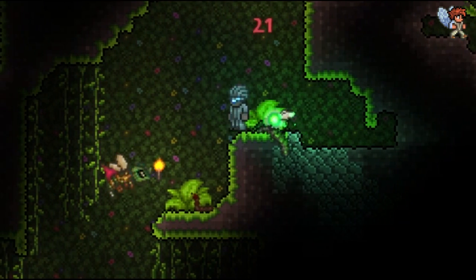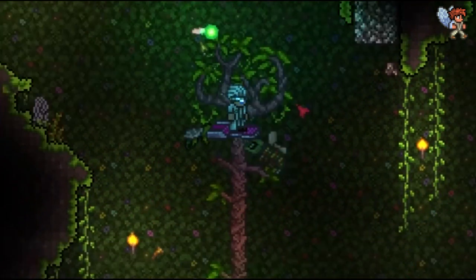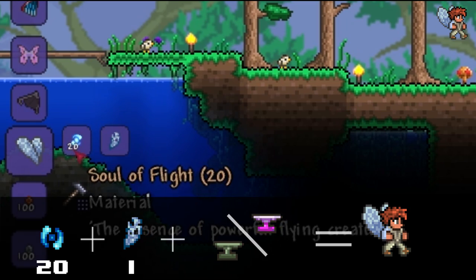For the bee wings, you will need to acquire a tattered bee wing, which is dropped by the moss hornets in the underground jungle. Combine it with 20 soul of light at an anvil to create the wings.